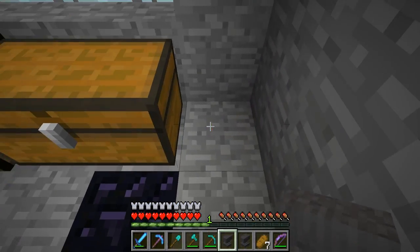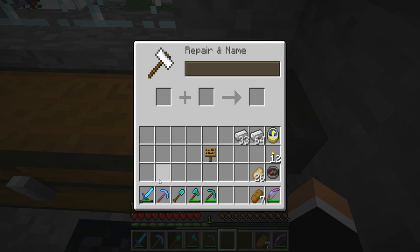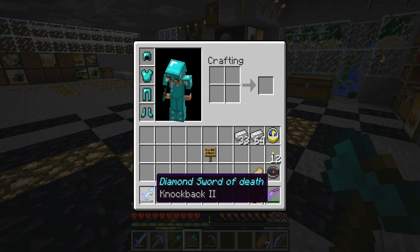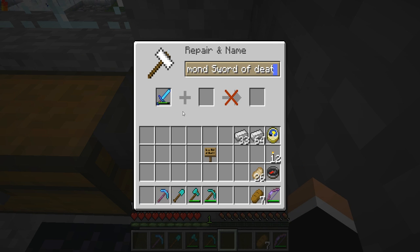And the sound when you put it down - awesome! Bang! I'm going to show you what you can actually do with an anvil. Diamond Sword of Death - that's right, you can rename any item you want. I've renamed this diamond sword and you can see the blue text means it's already been renamed. Here's a pickaxe - you click up here, the cursor comes in, and it already costs 12 experience points to name it. We'll call this one 'Pickaxe of the Ore' - it costs 12 to rename it.